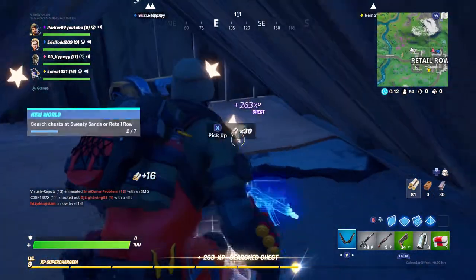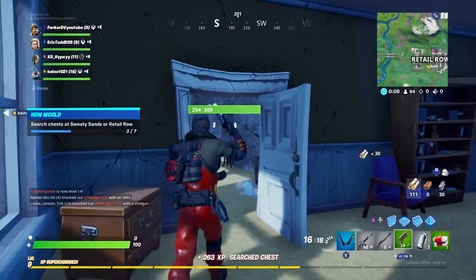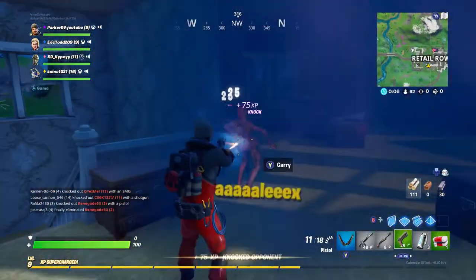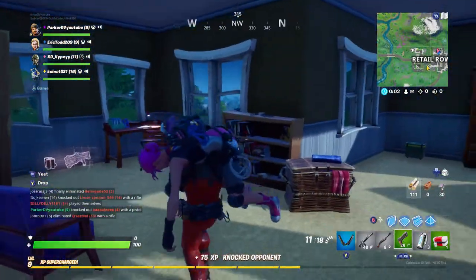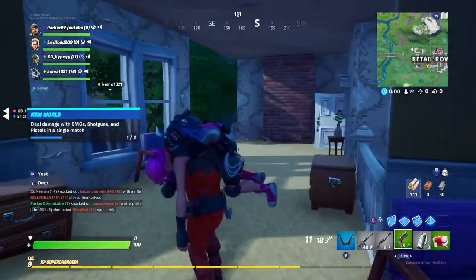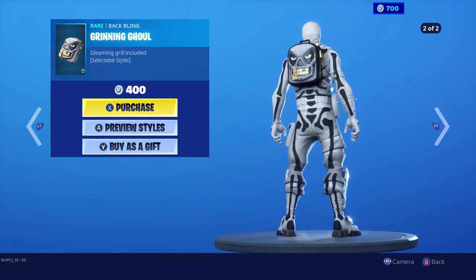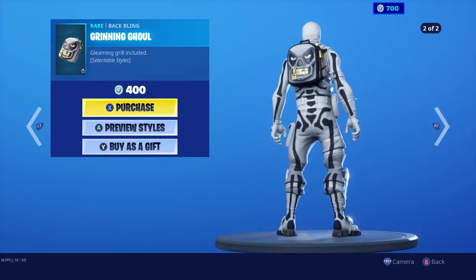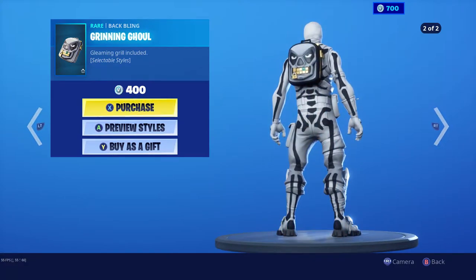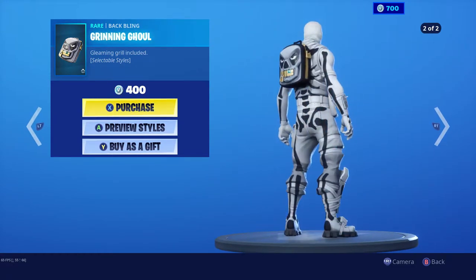If you guys check the item shop right now, you can see the Spooky Team Leader literally just returned — the last time this skin came to the shop was almost an entire year ago. Here's the new back bling that just came out that goes with the Skull Trooper. It's called the Grinian Ghoul — it's basically the Skull Trooper on a backpack with gold teeth and one emerald tooth, and there are different styles to this back bling. I'm probably going to purchase it; it's only 400 V-Bucks and it looks pretty cool.